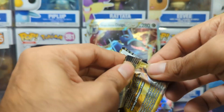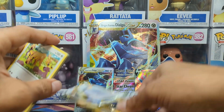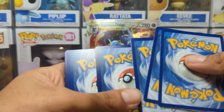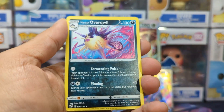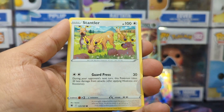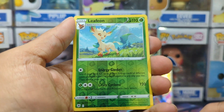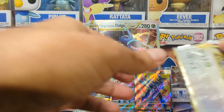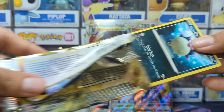So we are going to start on our Astral Radiance pack — we got two of these. The main chase for this would be the Alt Art Machamp, which I think is a really good looking card. I have yet to pull it, and I don't think I've actually seen it in person. We have Hisuian Overqwil, Kamado, Jubilife Village, a Stantler, Yanma, Hoot-Hoot, Kricketot, Sudowoodo, a Leafeon Reverse — which is cool — and a Milotic Regular Hollow.